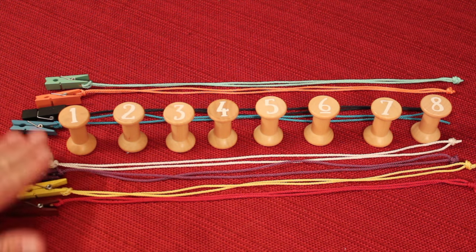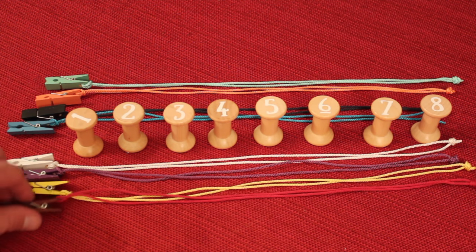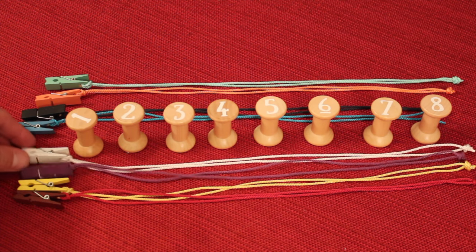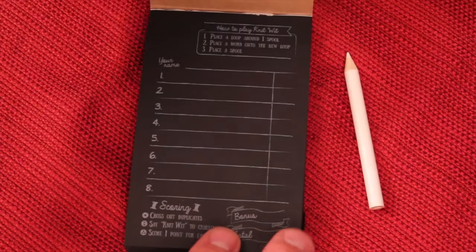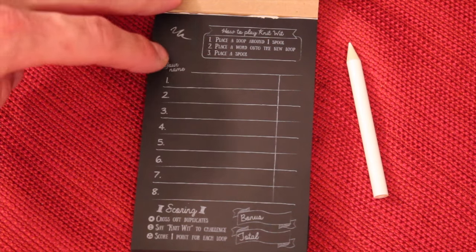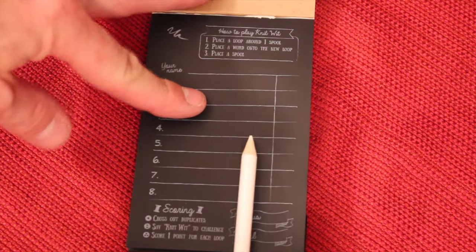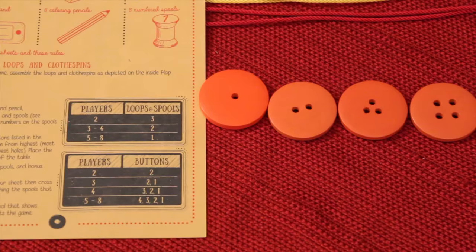The first thing you'll do when you open the game is some assembly. All these spools had string on them — you pull them off and attach them to the corresponding clothespin. Be careful because my white clothespin was under the insert and looked like it was missing at first, so if it looks like you're missing one, look under the insert. The scorebook is very cool — it's like a little journal that looks like an old chalkboard, and all the pencils are white so it looks like you're writing on a chalkboard. Awesomely cool design. You give everybody a scorecard that rips off — they're double-sided and there are a lot of them. One issue: if you don't have a sharpener and the pencils break, you can't use a normal pen on the black paper.